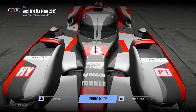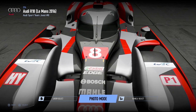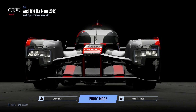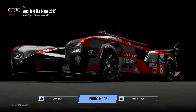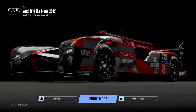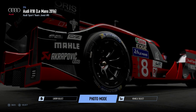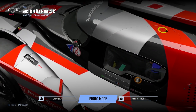If Darth Vader raced at the 24 hours of Le Mans, this would be the spaceship he would choose — the 2016 version of the Audi R18. This car looks absolutely diabolical with its incredibly advanced aero, and is perhaps one of the most radical sports prototypes ever constructed that has raced at Le Mans. It was just added to Project Cars 2 as part of the Spirit of Le Mans DLC.